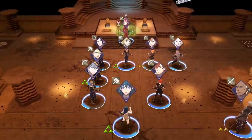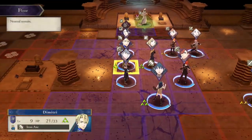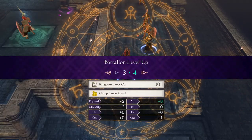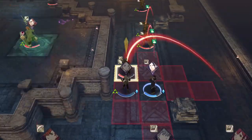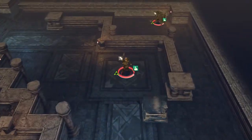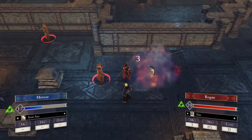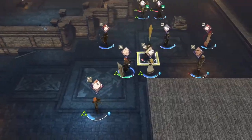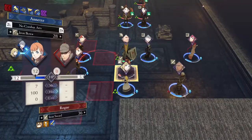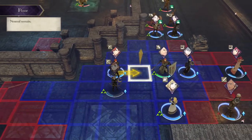Between chapters 4 and 5, more units get promoted to intermediate classes. It's kind of funny how Byleth was the first to get to beginner but will be one of the last to get to intermediate, just because of the path I want to take. The first ones able to reach intermediate are Dimitri and Felix — they're both turning into proper mages now.